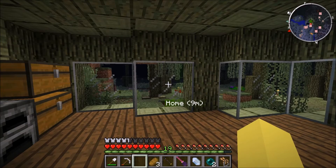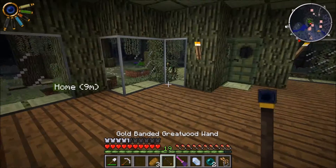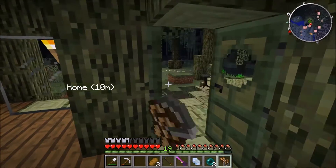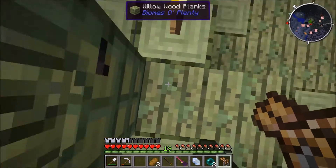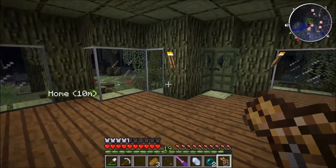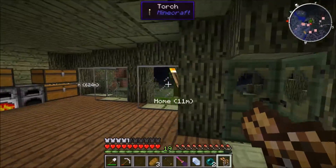A lot of guys on the server don't even have beds. Also made some Rowanwood doors at the front of the house - you need the key to open these, and the key pertains to this specific coordinate. You can put them on a keyring by putting two into a crafting table, and these can hold infinite numbers. People can't get in my base now.